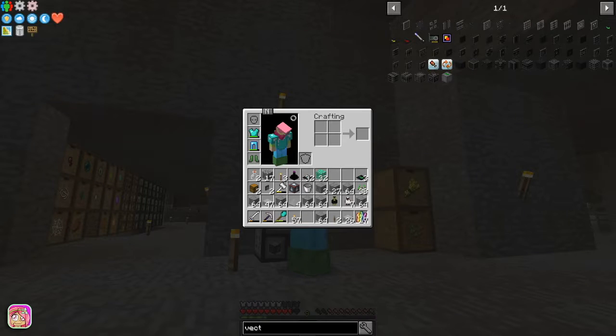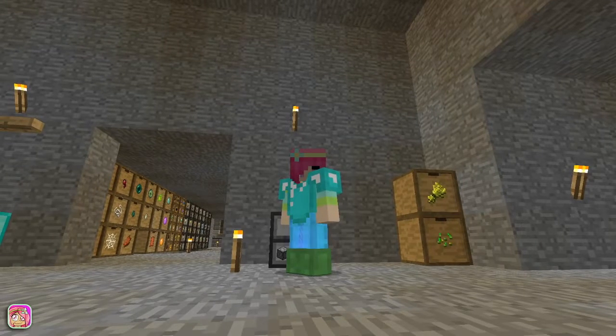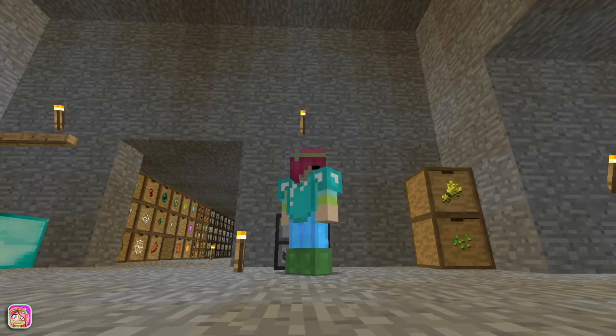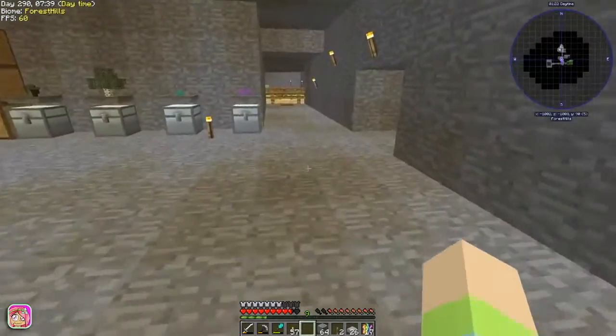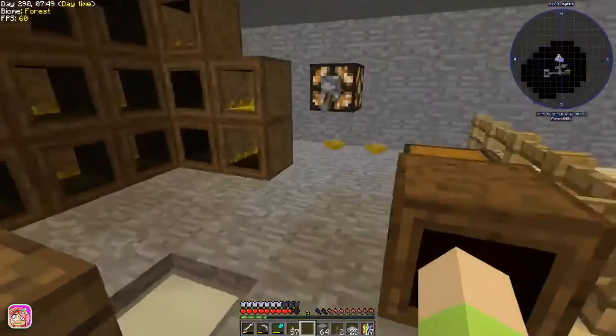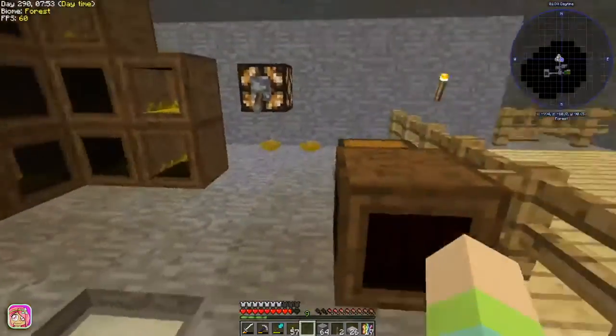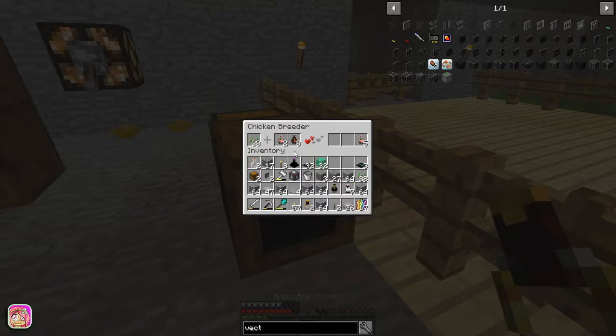So I've done some stuff in between episodes and I wanted to show you guys that. I did do some chickens — let's go check out the chickens real quick. So I made some more roosts just because I can. I was making the lava chicken before and saw that, so we've got ourselves blaze rod chickens! We got blaze rods, that's so exciting.